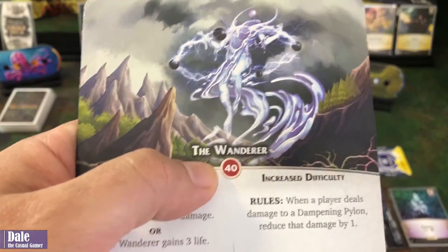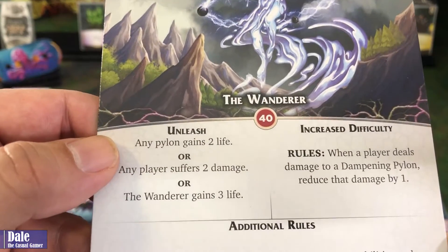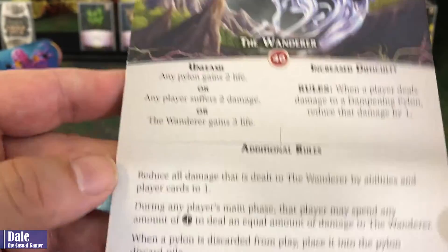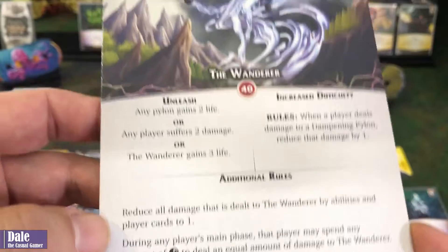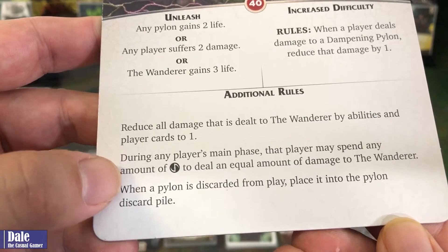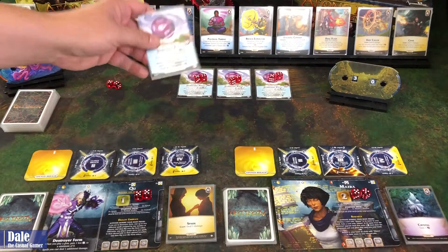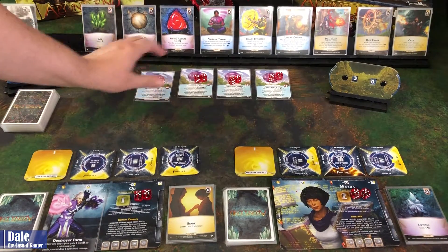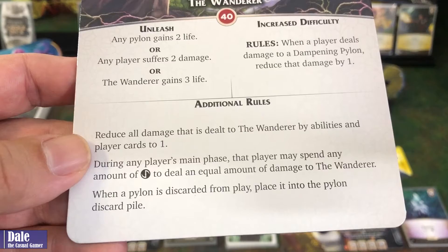We've got those four pylons in place with nine health each. The Wanderer comes in with 40 health. When he unleashes, any pylon gains two life, or any player suffers two damage, or the Wanderer gains three life. Some additional rules: reduce all damage dealt to the Wanderer by abilities and player cards to one, so we're going to have to hit him 40 times — unless during any player's main phase that player spends money to deal an equal amount of damage. That's where we'll do our most damage, though the pylons reduce it by one each, so with all four out we're reducing by four. When a pylon is discarded from play, place it into the pylon discard pile.